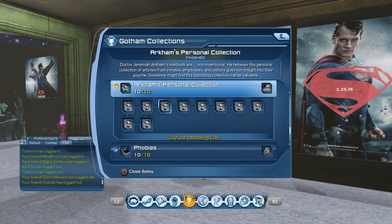Number three is Clayface's Molding Clay. This is a big one — last time I got this, somebody was popping scanners and sent it to me about a month ago. I got two million for it; there was not one listed. The dude needed it for the R&D station and paid me two million. I think you can usually get between 600,000 and two million for it.